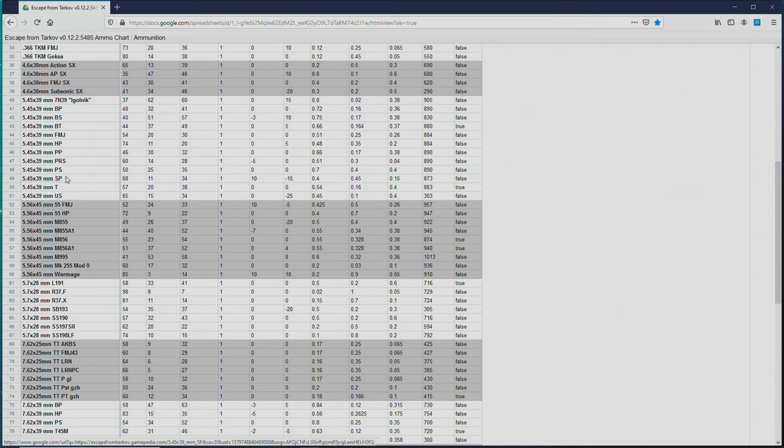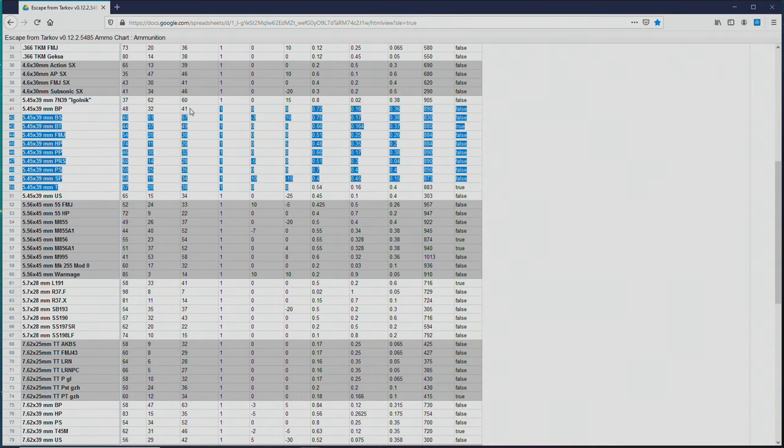The sporting round has a minus 15% recoil and 10% added accuracy. HP ammo has a 5% increase in recoil. These ammo types that are currently not very useful in the meta will become much more viable once they do a rework on the armor zones — meaning where the armor plates actually are in the body armor, chest rigs, etc. You'll be able to shoot somebody in the side, under the armpit, or wherever the plate isn't located, and each armor type will probably be a little different.